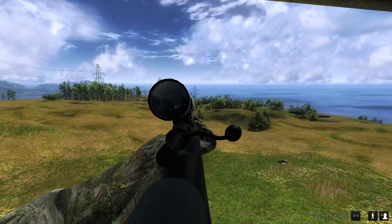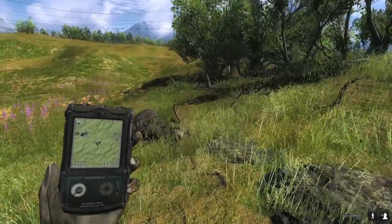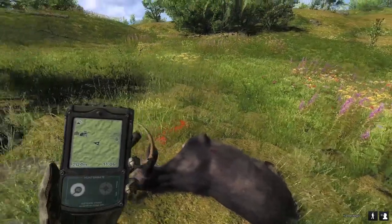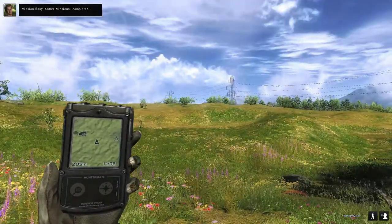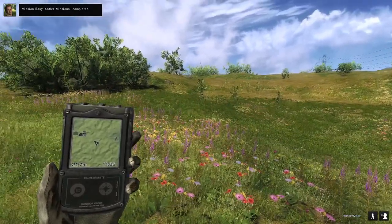We drop him in his tracks with the 300 Magnum. Here is our mule deer buck — this should complete the last and final mission of the easy antler mission pack. We shot him from 148 meters, so that definitely completes it, and he was unspooked. Easy antler missions completed.